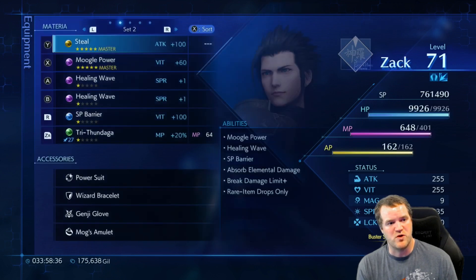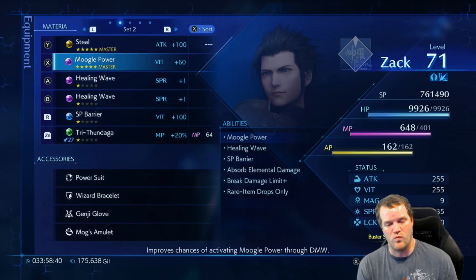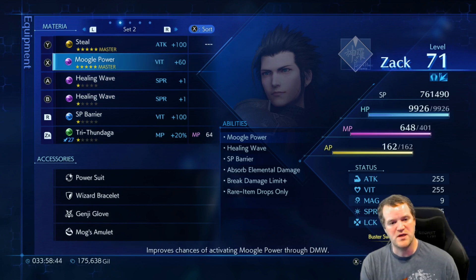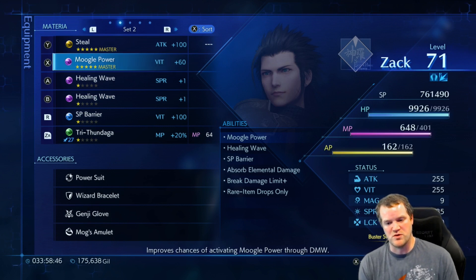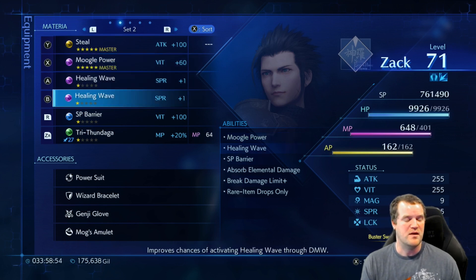For example, smart consumer - I think it's more efficient just to buy one steal or steal one steal materia, get that to like 100, and then just merge it up to smart consumer one time, rather than trying to loop through all the materia fusions while you're leveling up. I think it takes less time.